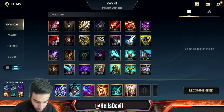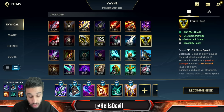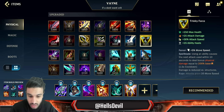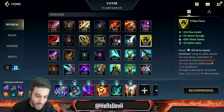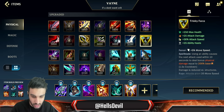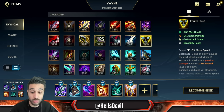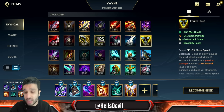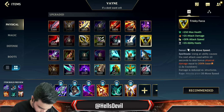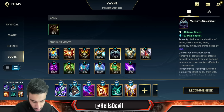Last item you want is Guardian Angel. Another item you can incorporate is Trinity Force — as your third, fourth, or fifth item if you're doing really well. It gives you more damage and more stats, but it's hella expensive — 733 gold more expensive than Phantom Dancer, for example. So unless you're really doing well, I don't recommend it.